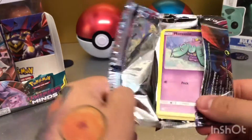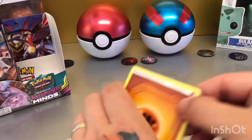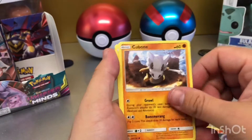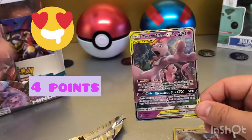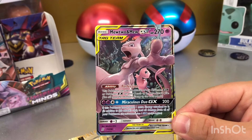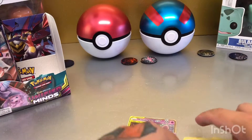Last pack — come on, last pack magic! Fighting Energy, Tornadus, Jinx, Slumbering Forest, Marini, Litwick, Cubone, Yammer, Yungoos, Reverse Rare Unfezant — and oh my god, look at that! Tag Team Mewtwo and Mew GX! Have some of that! That's brilliant, look at the artwork on that. I'm so, so happy with that — that's the one card I really, really wanted to pull from this set. It's not a rainbow, but it's still amazing.